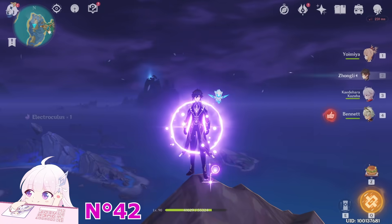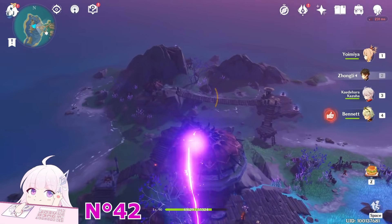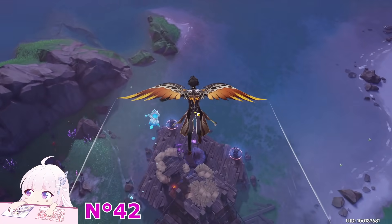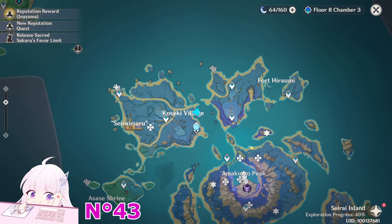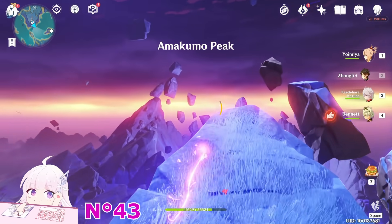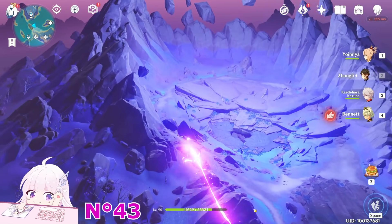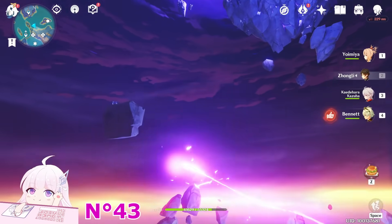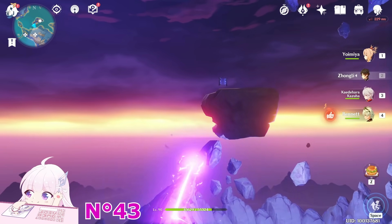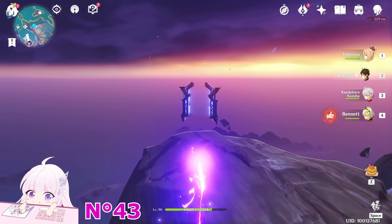The next one is here — use the portal this time. In there you can see there is an Electroculus, just take it. After this one, go back to this teleport waypoint and go to this portal. I made a guide about how to unlock those islands and how to stop taking damage from this territory. When you come here you will see an Electroculus — I already took it by mistake when I came here. But there is an Electroculus, don't worry.